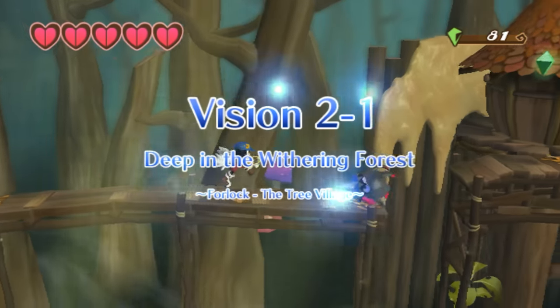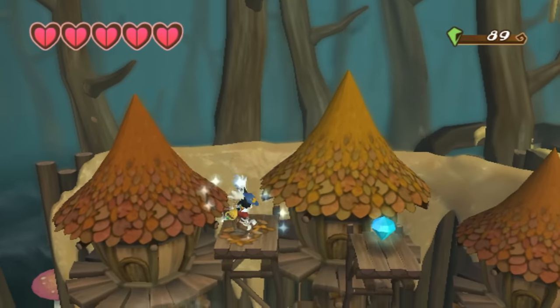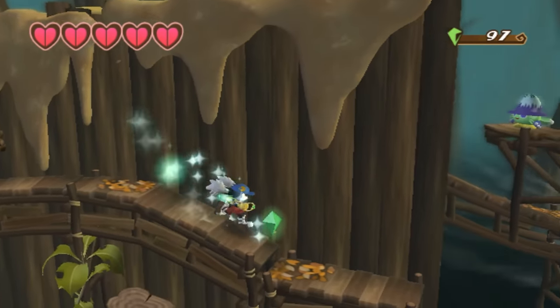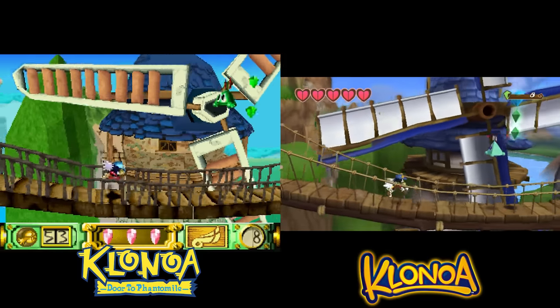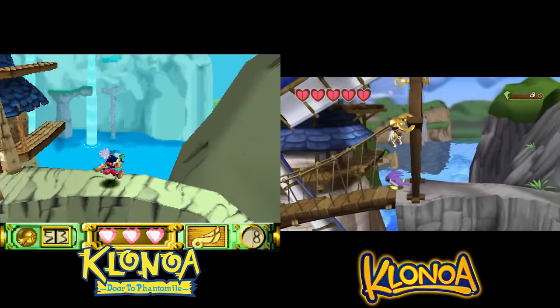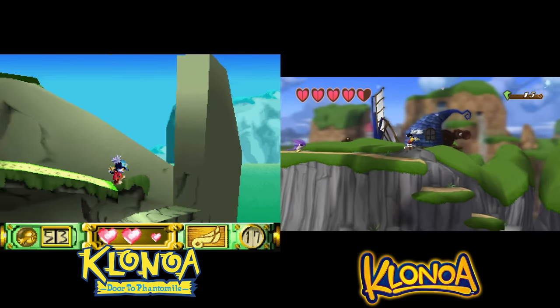The gameplay is not one-to-one with the original, nor is it really trying to be, thanks to increased screen real estate, a taller Klonoa design, and new player accommodation. Gameplay elements changed include tweaked movement speed with toned-down momentum while moving and when stopping, increased attack range, higher and longer jumps, and the removal of coyote jumping.